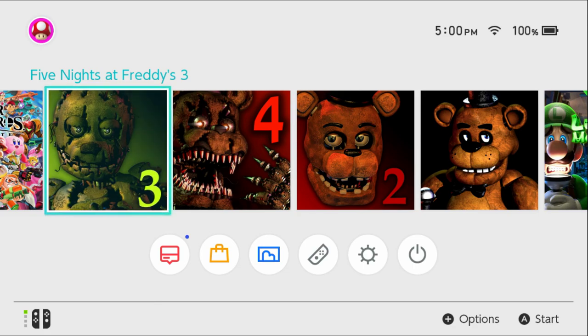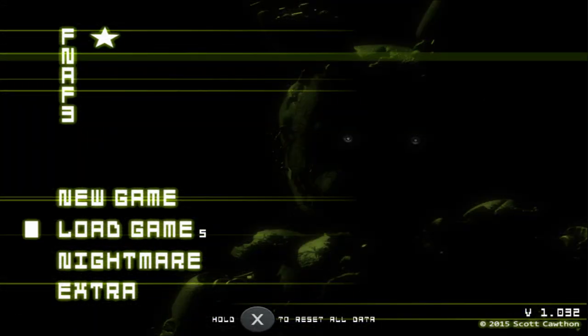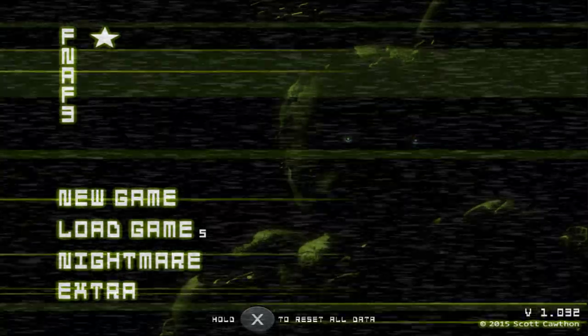Alright hey guys, welcome back to Five Nights at Freddy's 3 on the Nintendo Switch. We're coming back for the good ending now. Some people have told me in the comments that you need to put the Switch in portable mode to do some of the good ending, apparently to get that one cupcake.